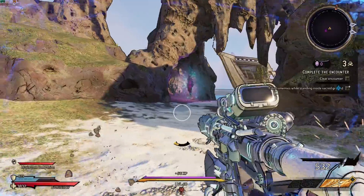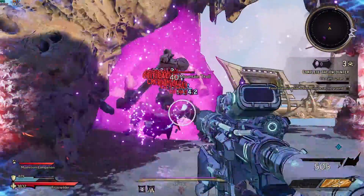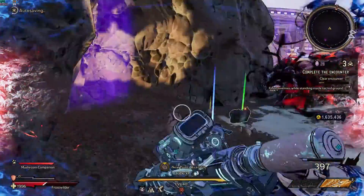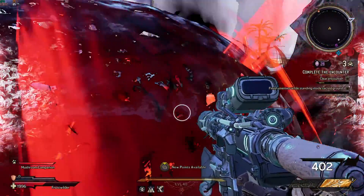I also want to point out that in most levels there is a specific crystal called the quartz. By destroying this crystal you'll spawn an elite enemy that you can kill for some pretty good loot and some extra crystals. So take some time to explore the maps fully so you don't miss out on them.